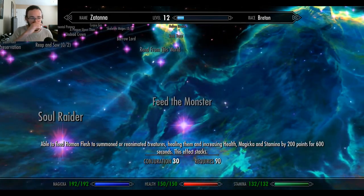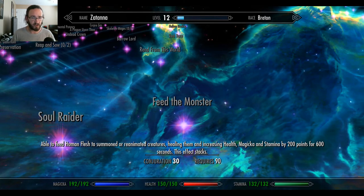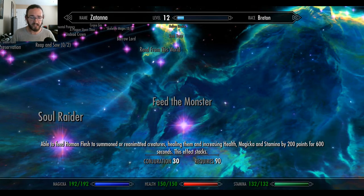Feed the Monster: able to feed human flesh to summoned or reanimated creatures, healing them and increasing health, magicka, and stamina by 200 points for 60 seconds. This effect stacks. Sweet Christ — you could literally be a really bad person on this game.